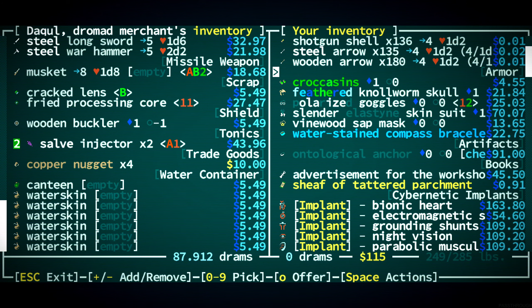87 drams. I kind of want to keep this wrist blade in case we end up getting any short blades. This we can sell. That'll do it. Great.